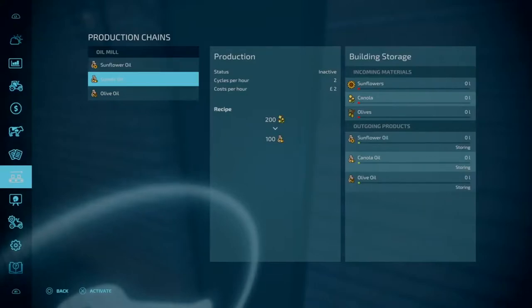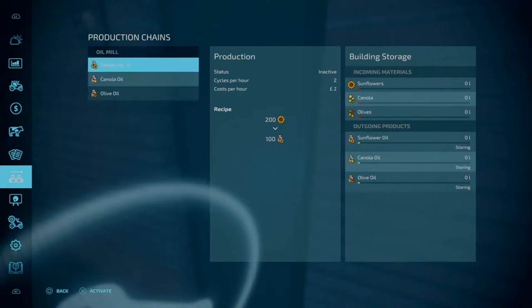We've got three different options of what kinds of oil we want to produce: olive oil, canola oil, or sunflower oil.